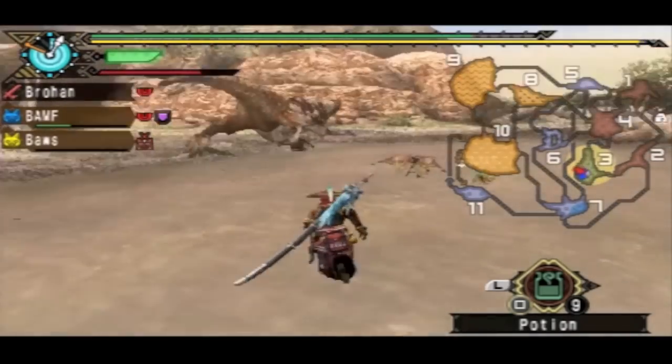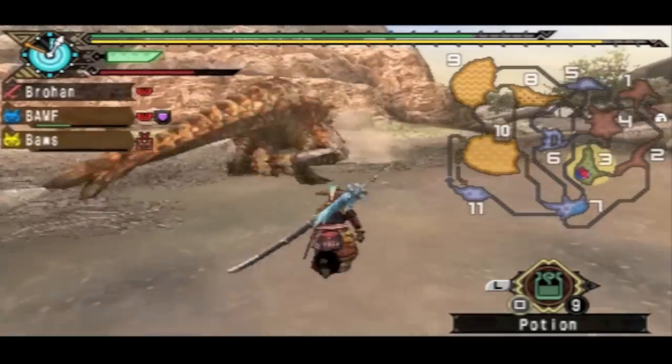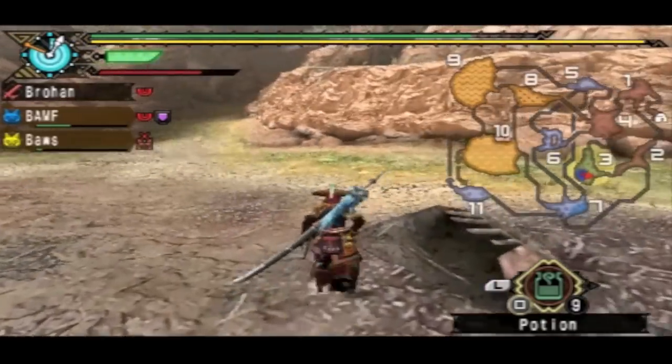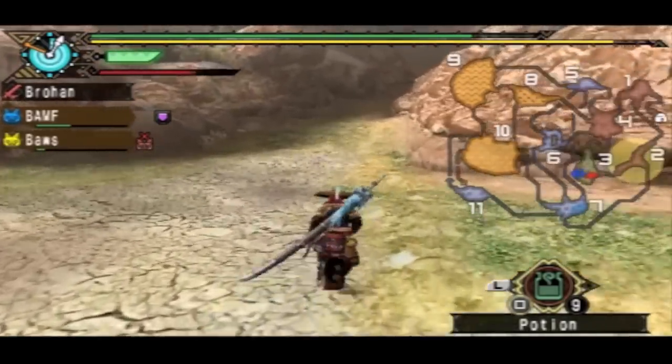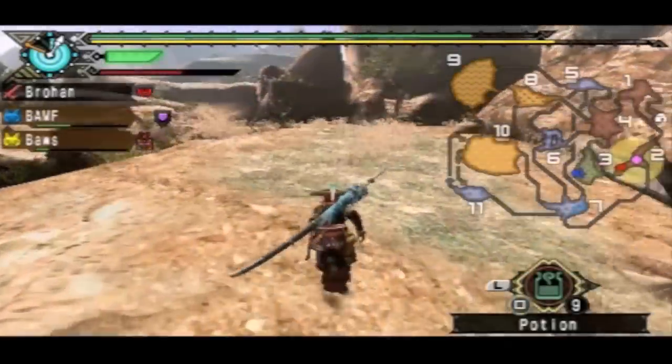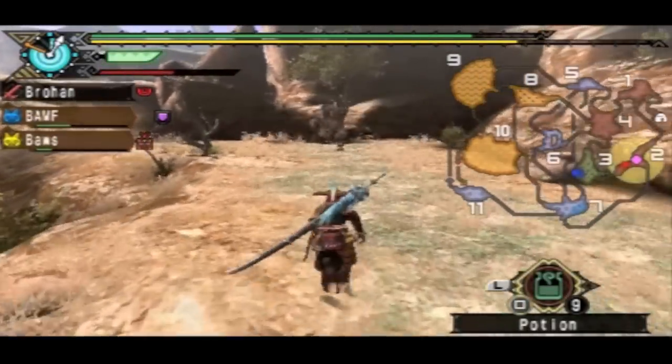I thought I cut off his tail actually — I just knocked the mud off of it. Still got it. You can just see the sand coming out of the ground, so you know which area he's going into if you hadn't paintballed him. That's the reason I paintball — to be on the safe side. I don't want to waste time looking for him.